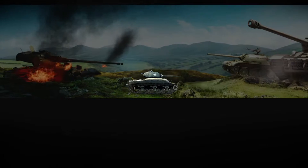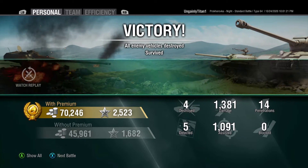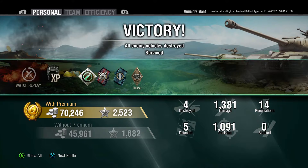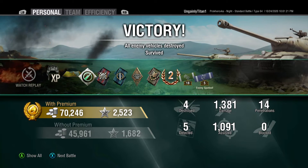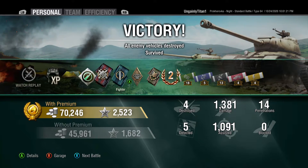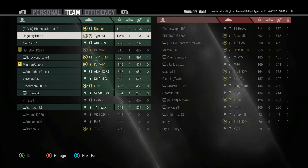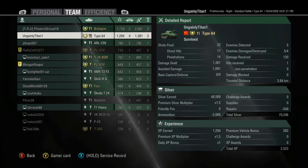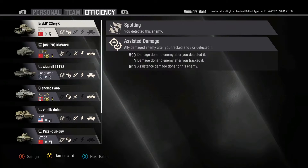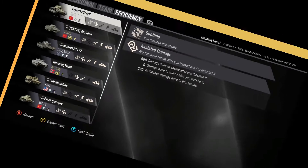However, we get a good return for our efforts: 4 destroyed, 1,300 damage, 1,600 damage, 2nd class mastery. I'm quite happy with the result. We came 2nd after a Bretagne and an ARL V39 — not bad going with the ARL V39. It's a difficult tank to make work in these kind of circumstances.